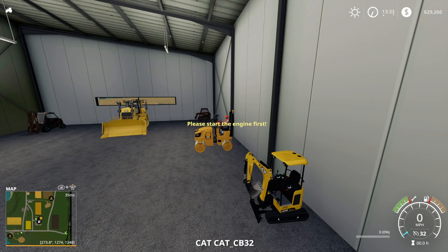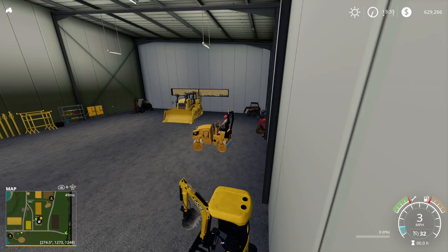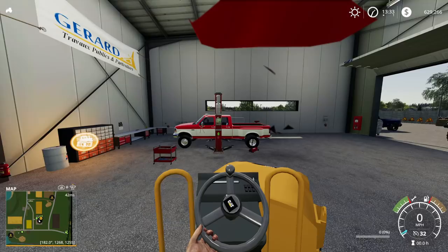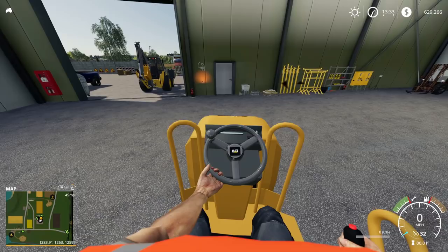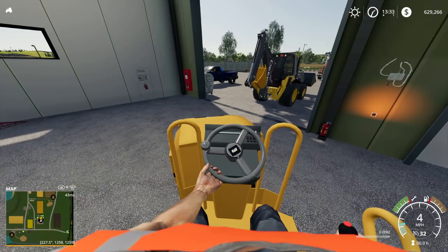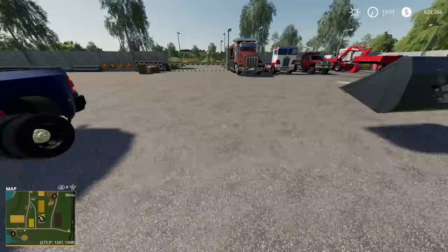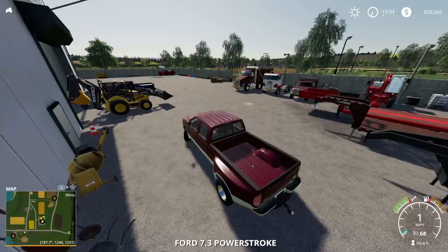This thing is a trip to drive, I'm telling you. It looks like we got a slight wobble - oh dear Lord. Not the Ford, come on now. Yeah, this thing's a trip to drive - you just have to go really slow with it. I think we might be able to fit all this on the gooseneck. It's going to be awful tight. I'm going to put the backhoe first, then hook up to it, pull it out, and try to get everything loaded.